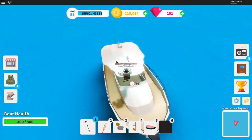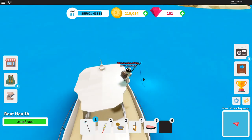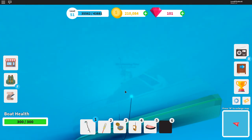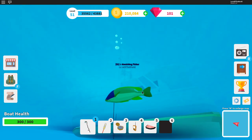So pretty much, what you want to do is first throw your fish line down right here, and now you can see which fish you're gonna get. So that's a common fish — we don't want that. Wait for the bubble to pop up again, and there's another common fish — we don't want that either.